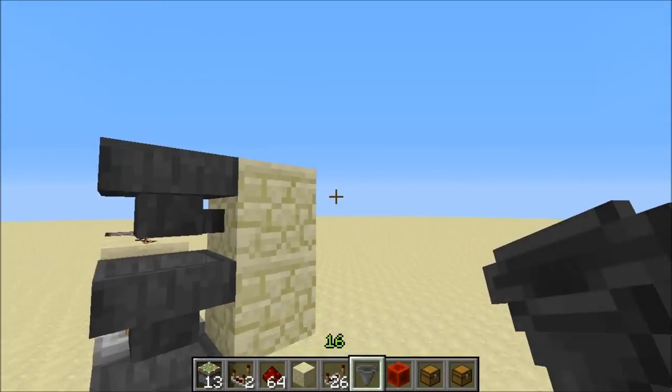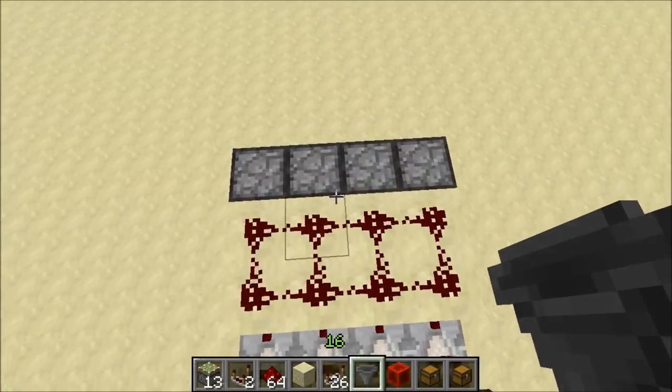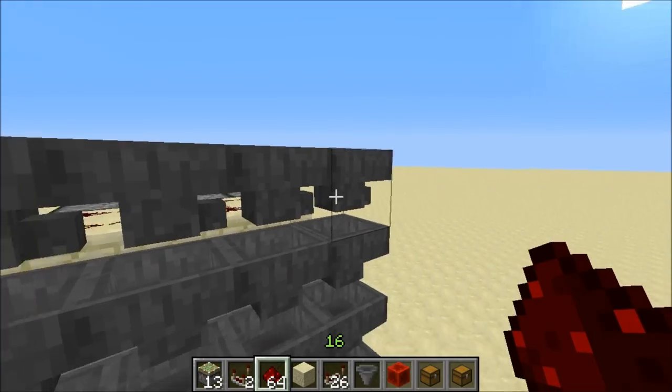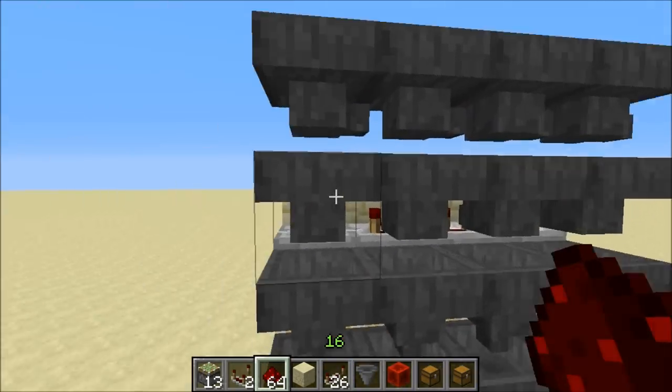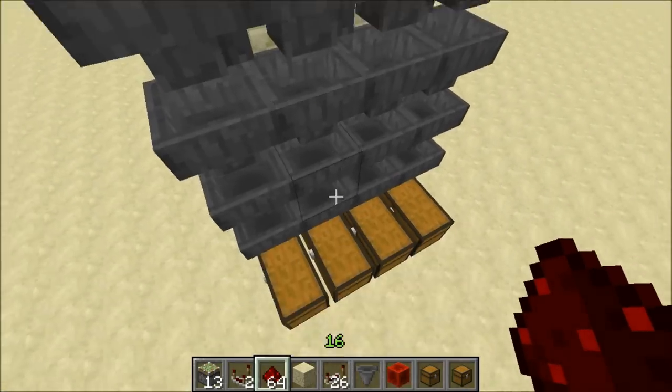So the items flow through the hoppers in the top here. You can see that they all connect here. The items will flow through the hoppers in this direction, and these hoppers here will detect when a certain item passes over top and pull it into the chest.